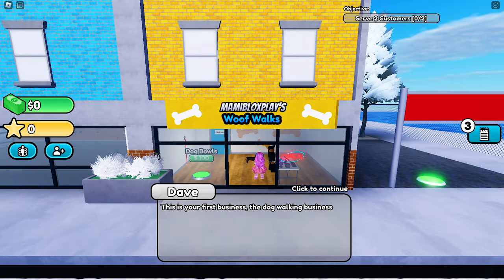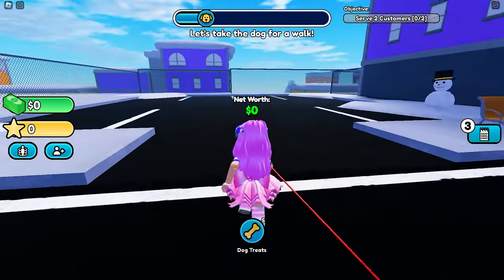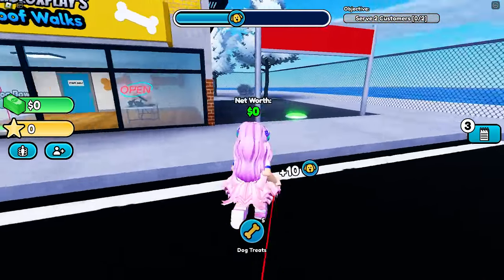Buy this button to start your business. Then click this dog to interact and walk him. Walking just means running around with the dog behind you.